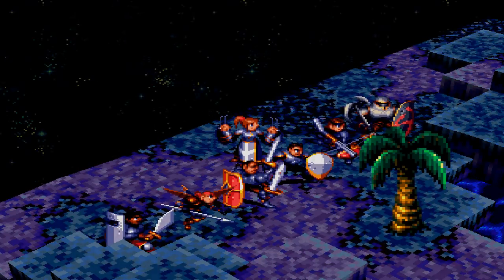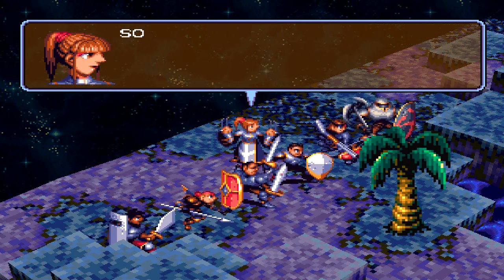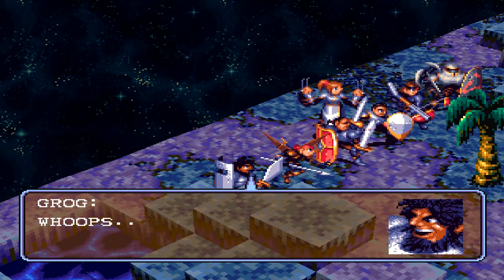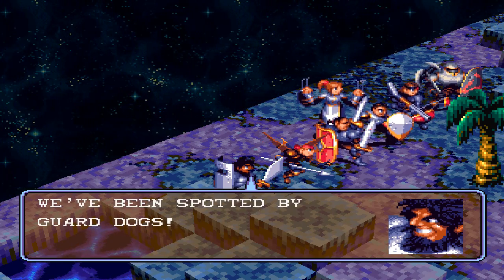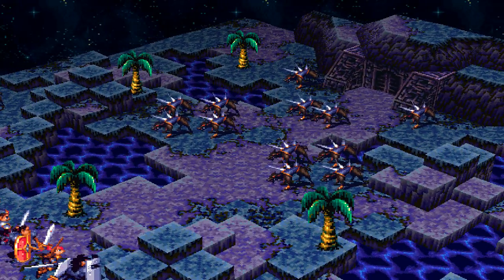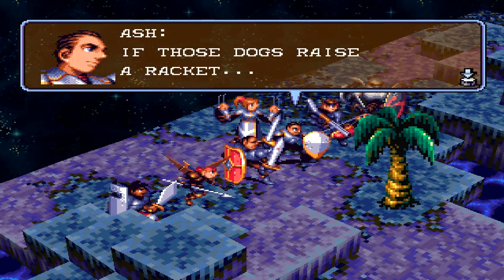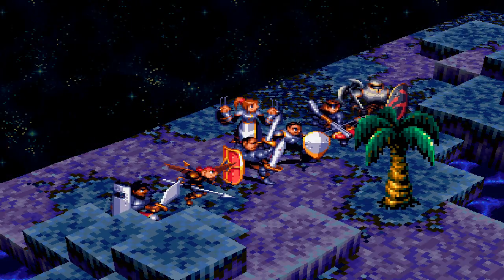There we go. Manus must be in the same dungeon we were in, so we should be able to just go back the same way we escaped. Oops — good bad news. We've been spotted by guard dogs. There are a lot of guard dogs. Did those dogs raise a racket? It'll blow any chance of stealth we might have had. Let's take them out fast.